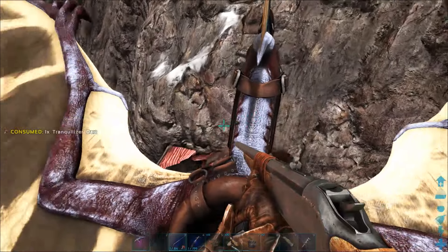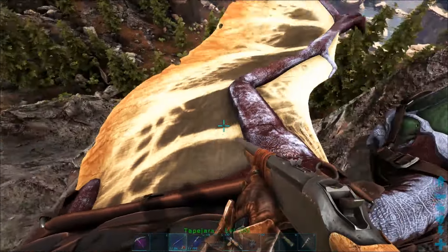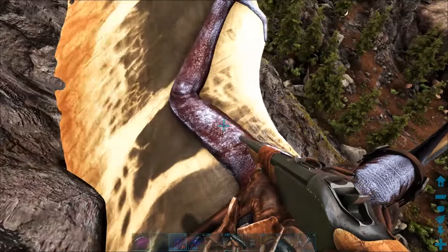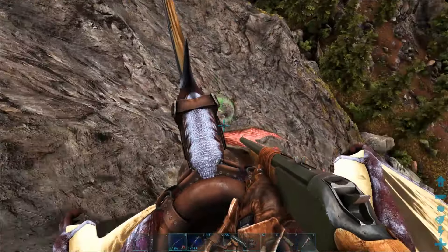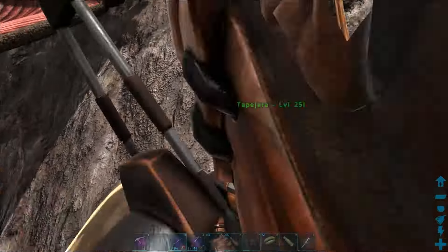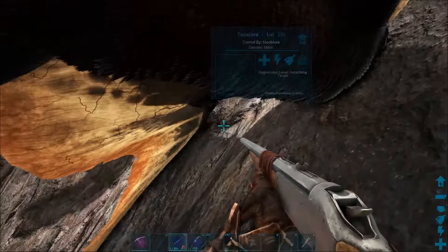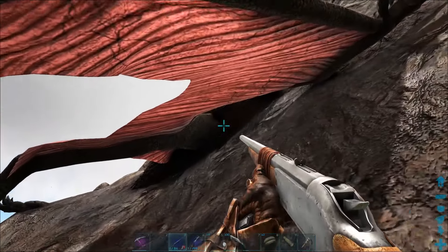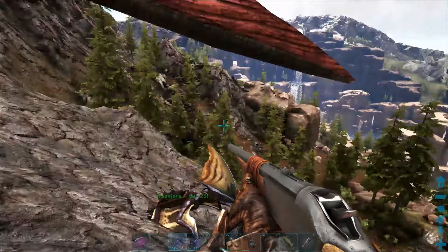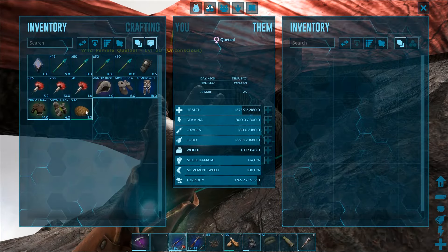It's flown into the cliff wall and the Tapejara is close to the ground so it's landed — it does this automatically. The only way to get it to take flight again is to whistle attack target. It gets a bit awkward to shoot against a cliff wall, so keep changing your direction by whistling move to location to keep facing the quetzal. Also use that whistle to turn yourself around. There we go — got it down again. The quetzal is safe up here so I'll give it some kibble.